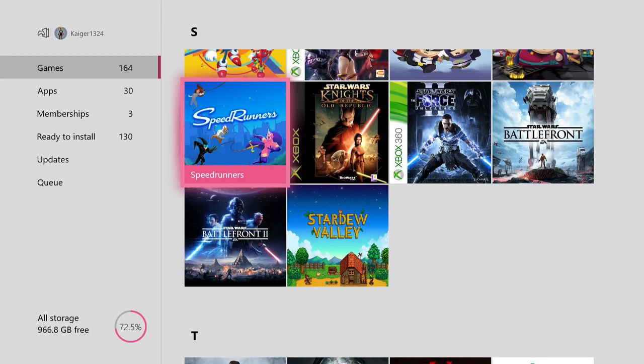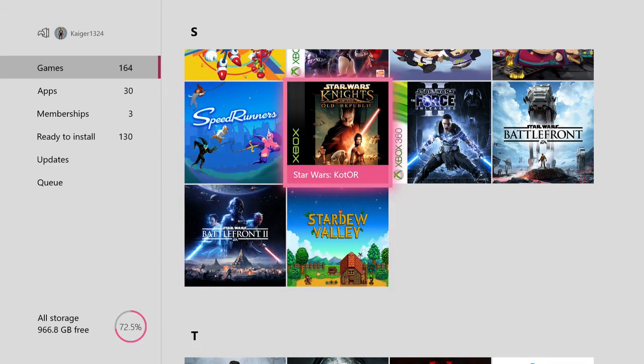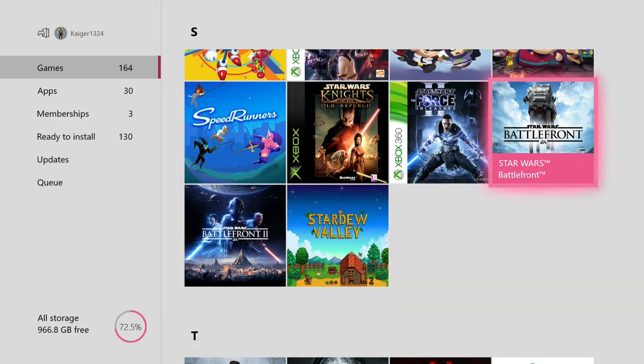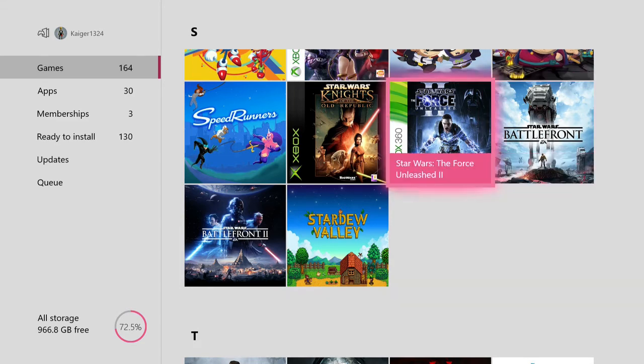Speed Runners — very fun game to play with friends. Then we have Star Wars Knights of the Old Republic — classic, one of the reasons why Xbox backwards compatibility is worth it now. The Force Unleashed 2 — it's a good game but it's over before you know it, it's a very short game.